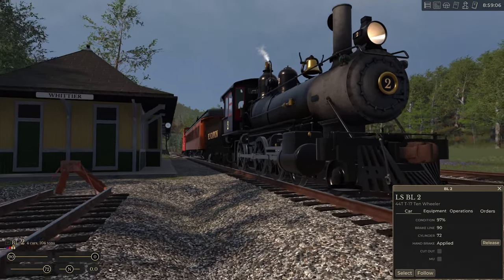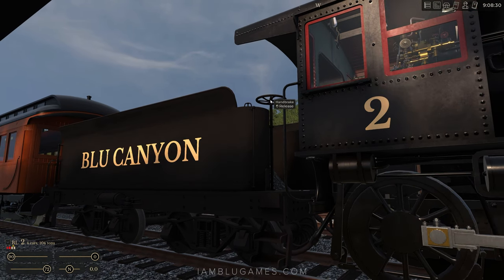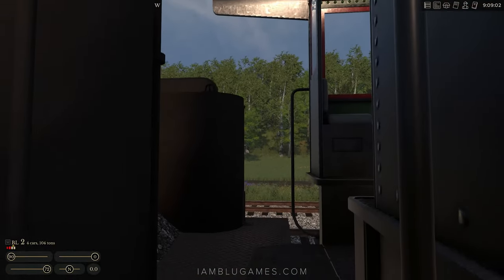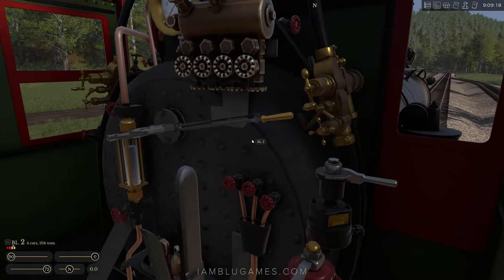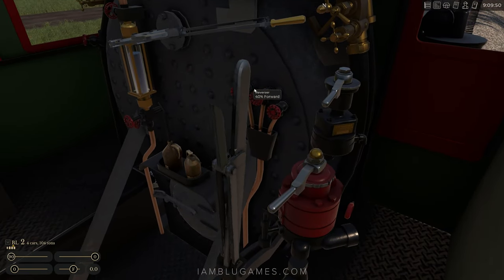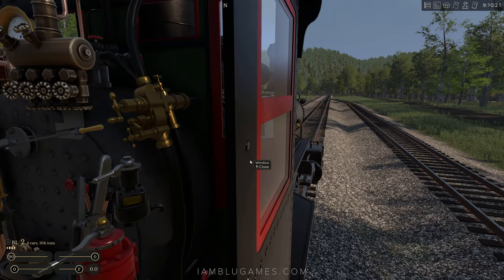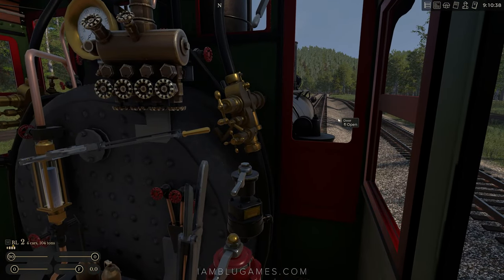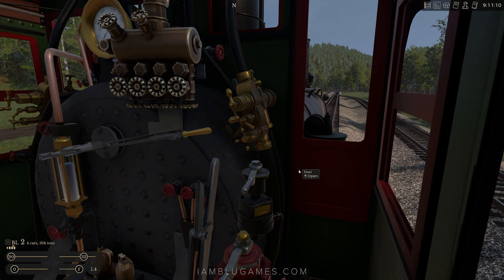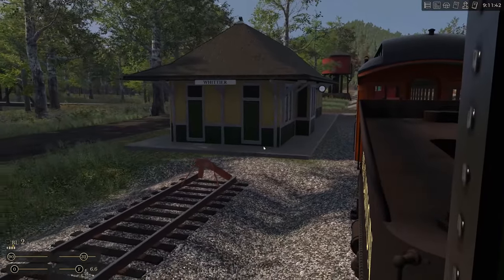I found an early access bug: the handbrake on this tender is reversed — when it says 'release' it's actually applying, and vice versa. Should be an easy fix. This is a different locomotive from engine 3 — this is the 10-wheel steam train. We'll release the independent brake, put the reverser into forward, hit the bell, lean out the window, hit the horn, add some throttle, and just like that we are rolling from the station for a nice short drive out to Ella to drop these passengers off.